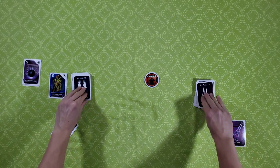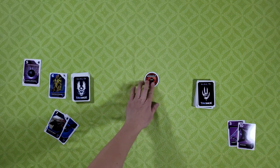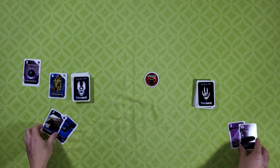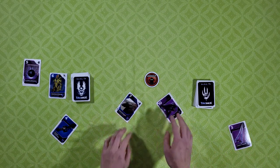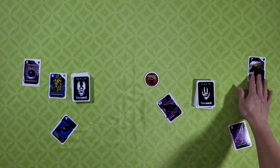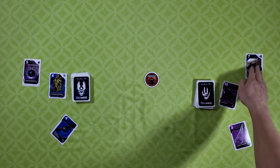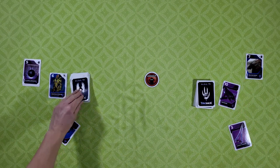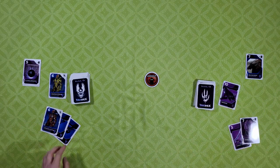Then we each draw a card. The battle marker is still on high. The covenant side picks their card — we flip, 10 to seven, I lost that battle. So that goes into their victory pile, and into their discard pile. For the UNSC player, he would draw an extra card at the end of his turn, so he draws two, while the other player draws one.